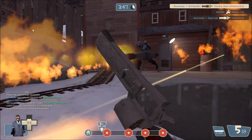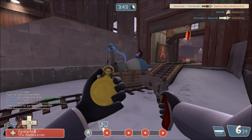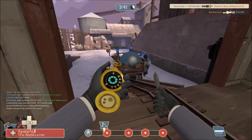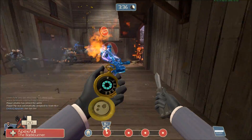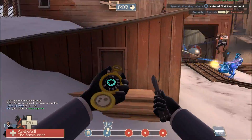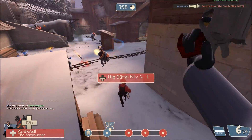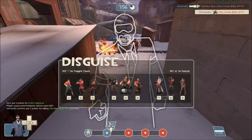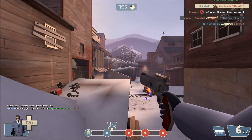Today I'm using the Dead Ringer, the Ambassador, and the Knife. This is not a bad loadout but it's a loud Dead Ringer. I hear Pyro flames around me but fortunately it's a teammate. I hear a Sentry Gun on the right — it's already down. Engineer decides to back up into me. Go to Ambassador.